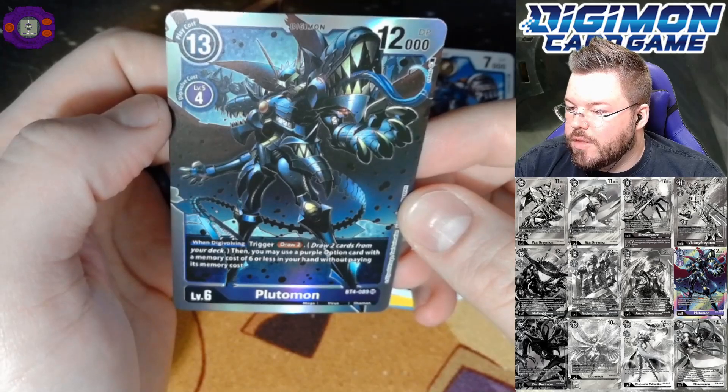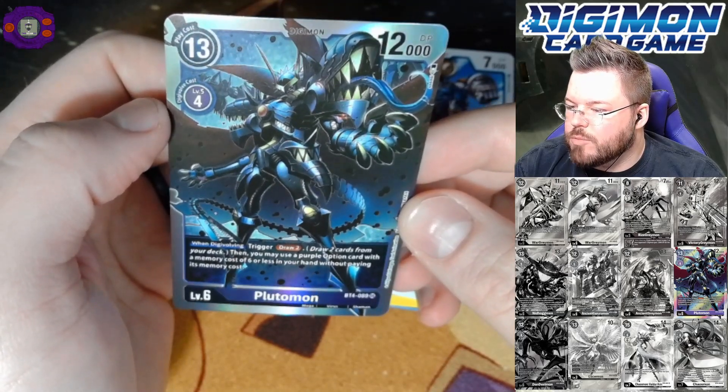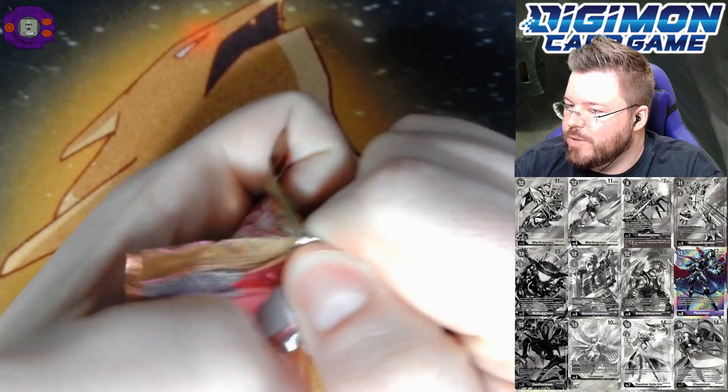This card is ridiculously good. When digivolving, trigger: draw two, then you may use a purple option card with a memory cost of six or less from your hand without paying its memory cost. Seems broken! So we're two packs into BT4 and we've already knocked one card off our list.